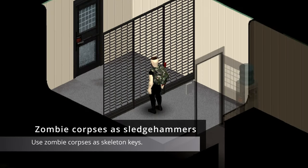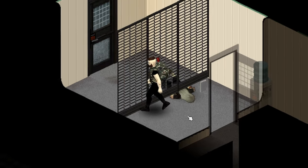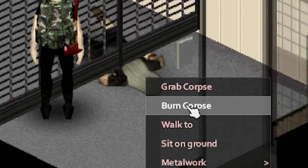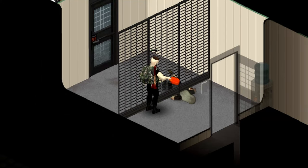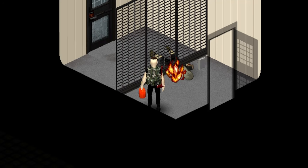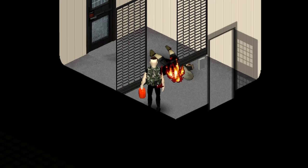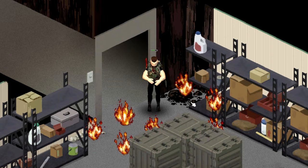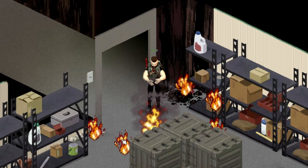Number 8: Zombie corpses as sledgehammers. If you haven't found a sledgehammer yet, try this trick. Place a zombie corpse beside the wall you want to break. With a can of gasoline and a lighter in your inventory, right click on the zombie to burn it. This will also ignite the wall, granting you access to the place. Keep the fire in check with fire extinguishers or water bottles to prevent your loot from going up in smoke.